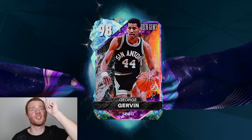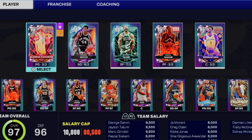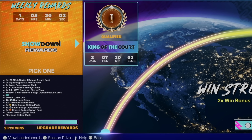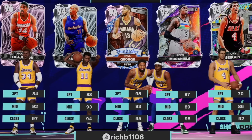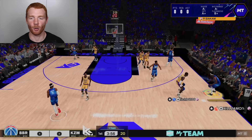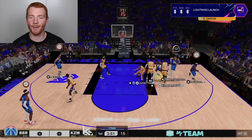Be sure to let me know what you guys think — was this pull a W, L, or N? I'm actually leaning towards W. Just like that, this is now our team. I'm also going to take out Sydney Wicks and put in Dirk, and now the squad just looks beautiful. George Gervin, it's your time to shine — let's see how he goes in a showdown match. My opponent has a very good team with Paul George, so it's going to be George versus George.